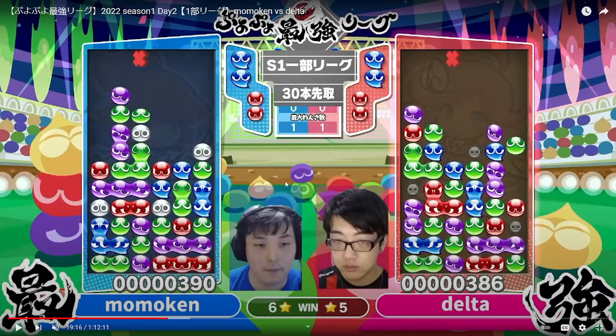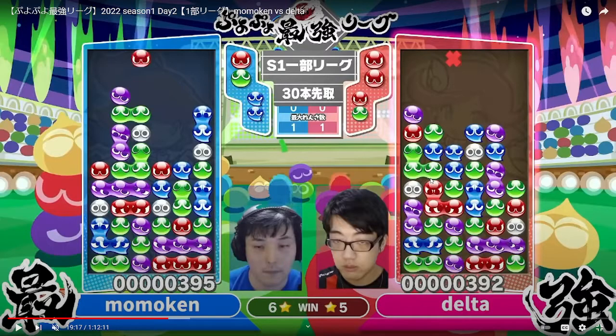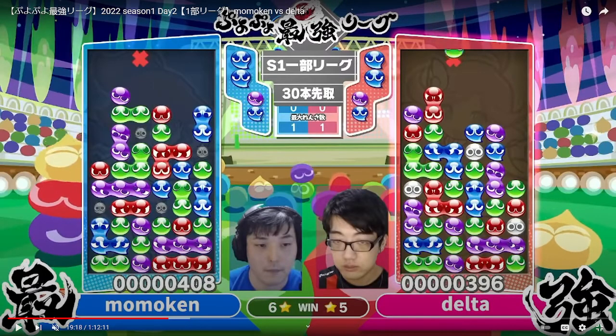They tend to be really flexible in the mid-game. Two purples would make a 3-chain for Momokin. Clearing this garbage would make a 3-chain; adding a red makes a 4-chain. Starting on the greens makes a 2-chain, and adding a red makes a 3-chain — so Momokin can kind of do anything. For Delta as well: clearing these blues gives a 3-chain, and he can add a purple to make a 4-chain, or maybe clear on the right side for something else. But you wouldn't attack with those because the opponent would see it and counter it — so they have these options but aren't going to use them.